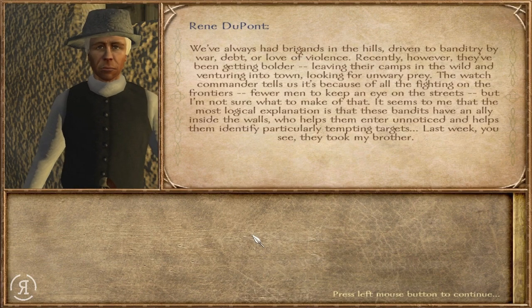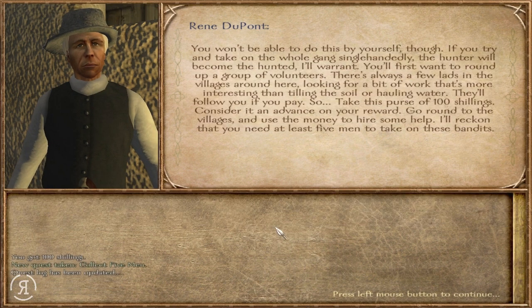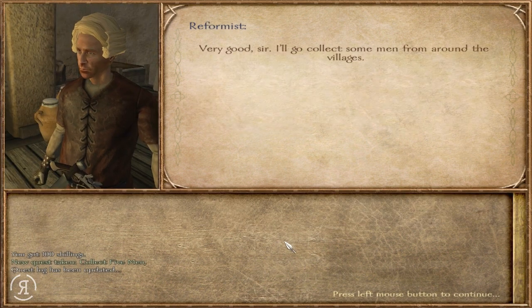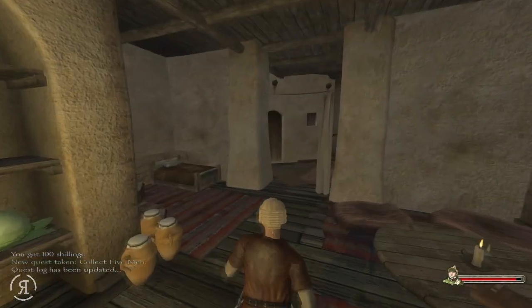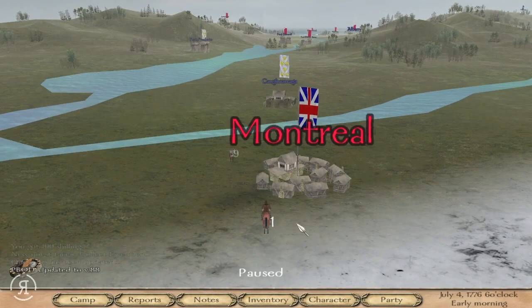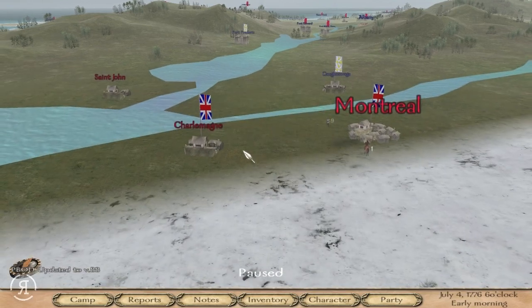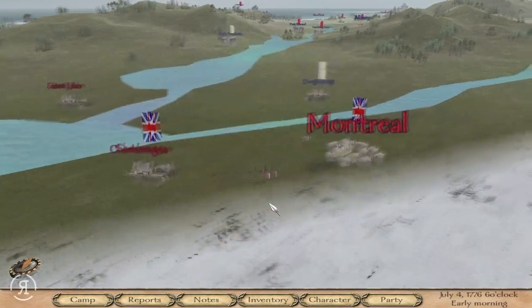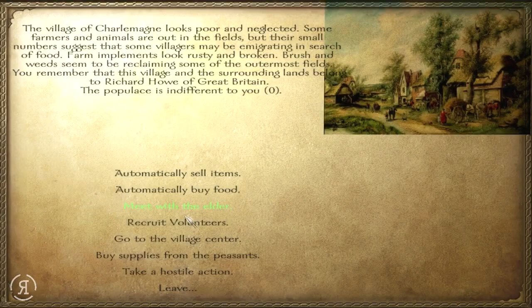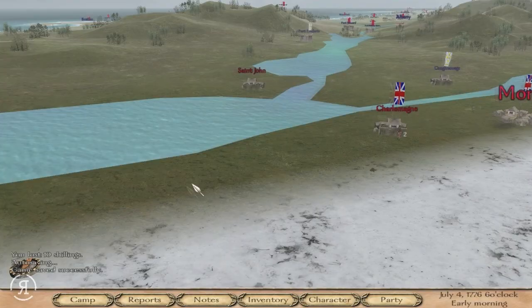We've always had brigands in the hills, driven to banditry by war debt or love of violence, and they kidnapped his brother. We must attempt to rescue him. Reformist does not look very happy at that proposition. We will be exiting Montreal, and as you can see, we already have a few looters outside. I think what we will be doing is heading to Charlemagne, and hopefully being able to recruit a few volunteers. We get one British Loyalist — recruit them.